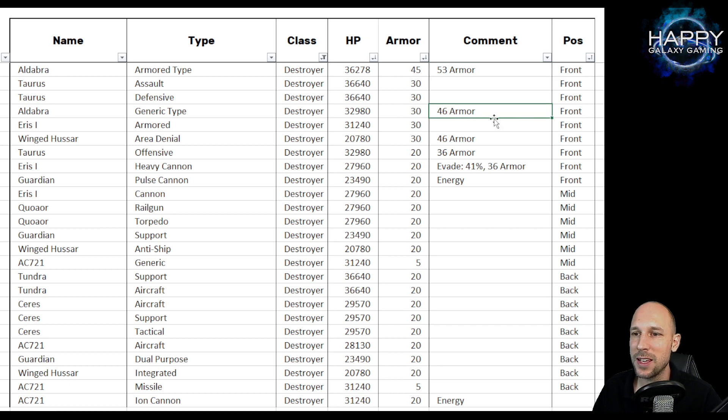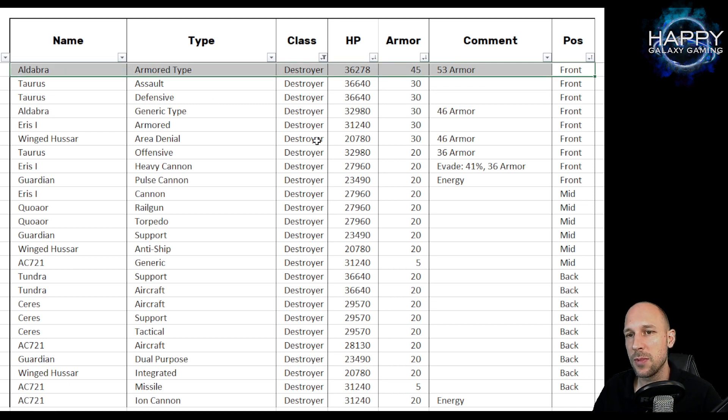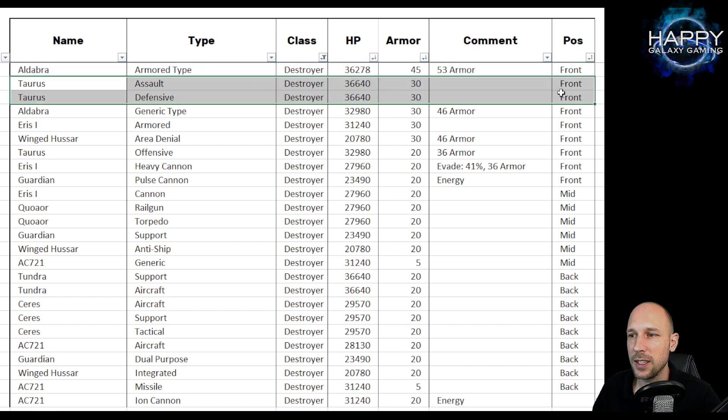Whether this really makes a difference is hard to say — it always depends who you fight against. You also get an additional, yeah, a little bit more than 10 percent HP compared to the generic Aldebra. But if you ask what is the best front row tank ship, that would very likely be the Aldebra Armored Type.